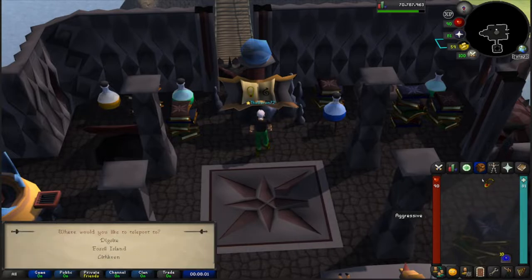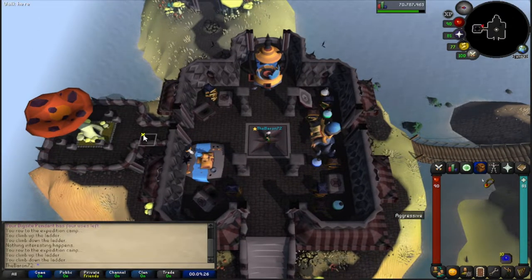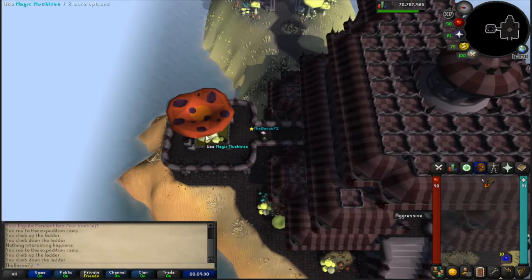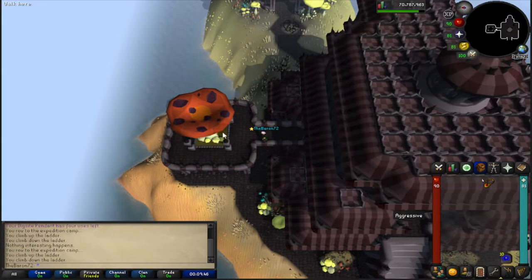After using the pendant on the machine, you'll unlock the Fossil Island teleport on your Dig Site pendant. Now we need to unlock a couple more travel methods — the Magic Mushtrees. These mushtrees connect to one another on Fossil Island. To unlock them, you have to walk to each one and touch it. The first one to unlock is right near where you teleport onto Fossil Island.